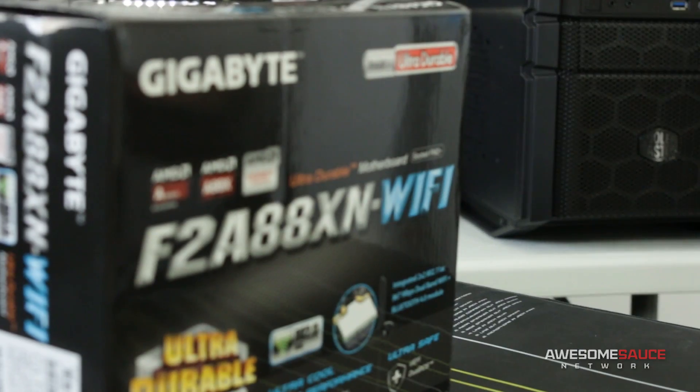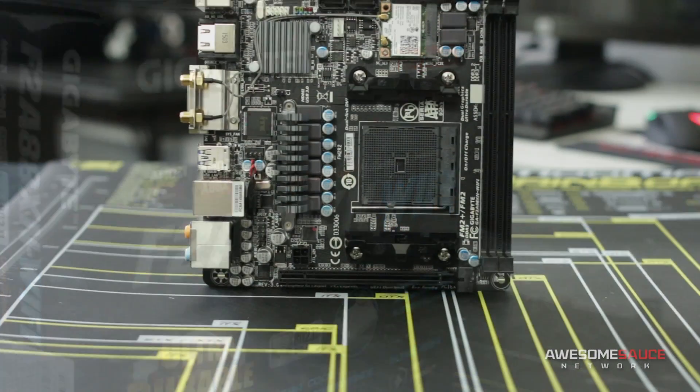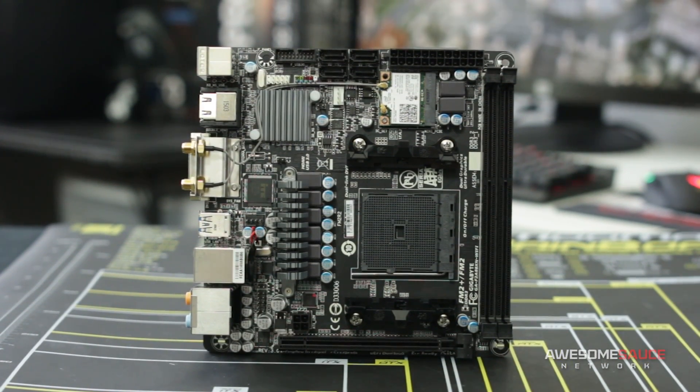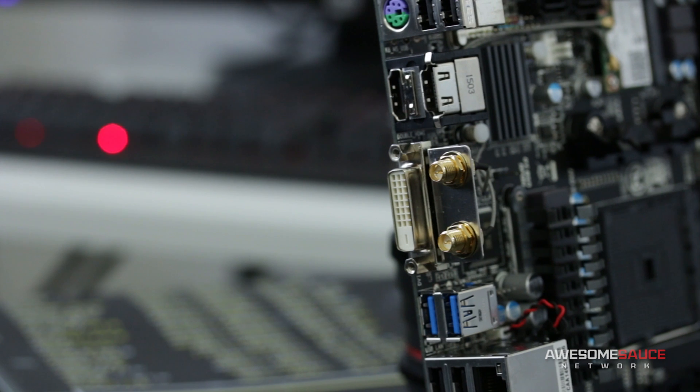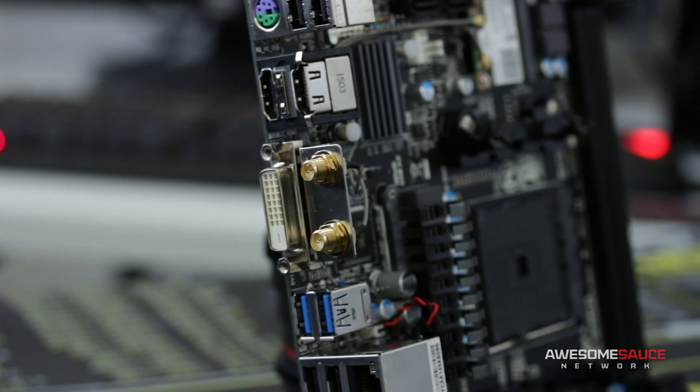Its four cores will be ready to handle the increasing number of games that take advantage of multiple cores. Holding everything together is the F2A88XN Wi-Fi from Gigabyte. This was the most affordable FM2 Plus motherboard I could find with console-esque features like built-in Bluetooth and Wi-Fi. Additionally, it's got Gigabit Ethernet LAN, front panel USB, and a dual BIOS, making it a great addition to our arsenal.